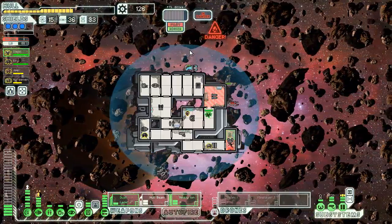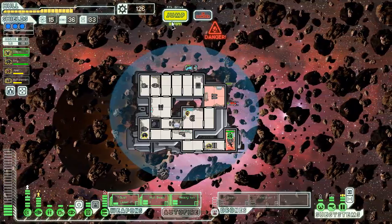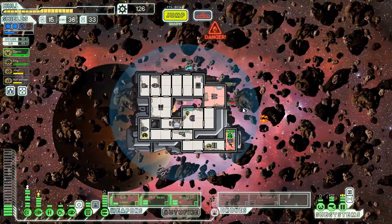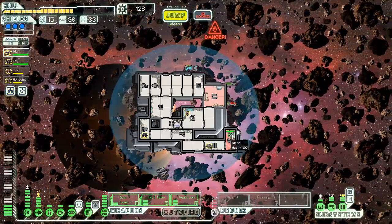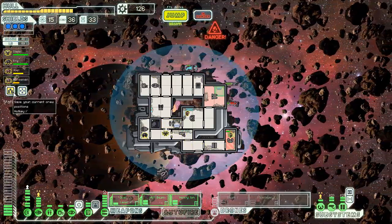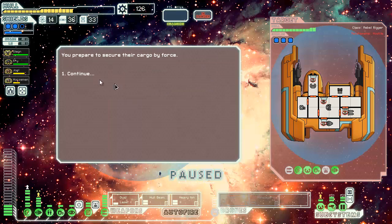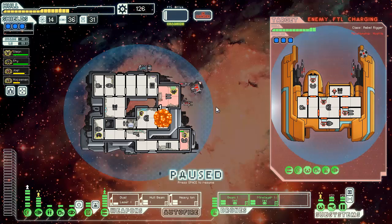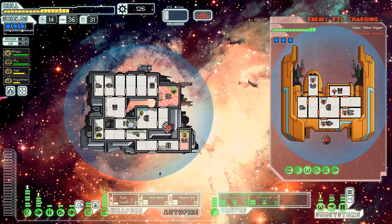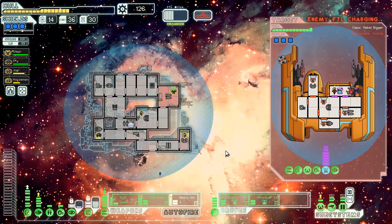We can send you in to repair that. No store, so we're just going to wait. They're running, but that's a nasty looking drone. Let's see if it does hull damage first — yep, it totally does. So we're going to hack and cloak out of the way of that sucker. Off you go. Don't know if it will destroy you, but I can only hope it will. Drones are out. No need to fire my weapons because I can't get through them anyway.